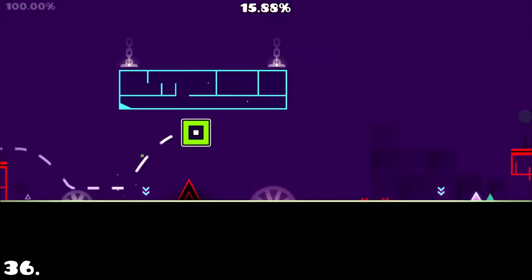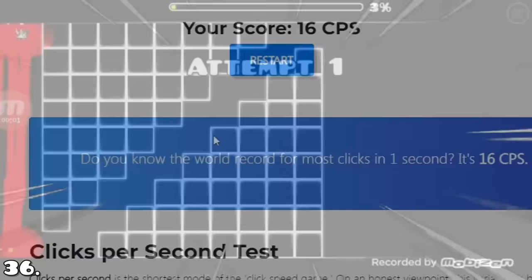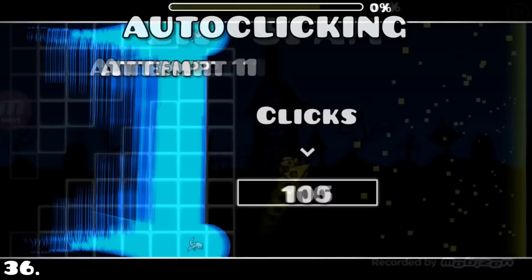There are many ways to click fast — butterfly clicking, jitter clicking, you name it. With methods called lip spamming and auto clicking, you can click incredibly fast, leading to some really satisfying things being possible to do in game, as you can see.